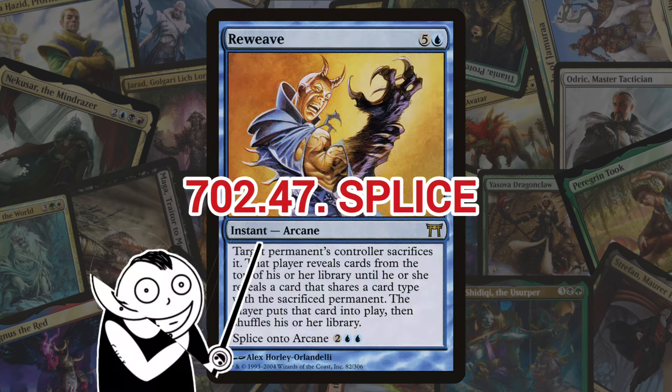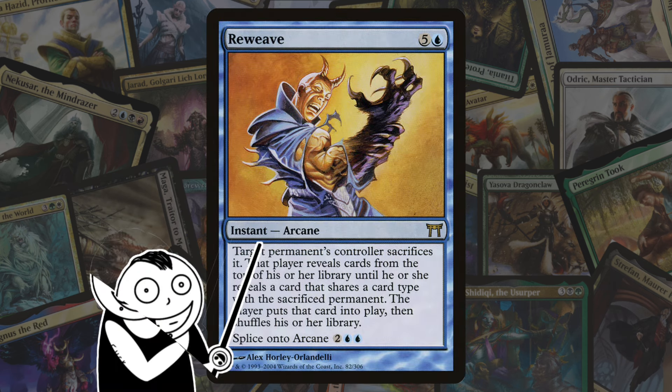Next up we've got Splice. Also introduced in Champions, Splice onto functions while the card is in your hand. It allows a player to essentially add the rules text of the card to another arcane spell they are casting. Since the card that was spliced remains in the player's hand, it can later be cast normally or spliced again onto another spell. It's a pretty good ability actually, but it's really limited because you're only able to splice it onto arcane spells, as far as I know.